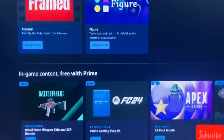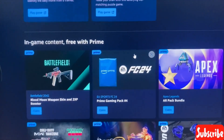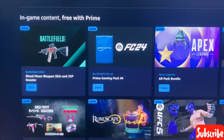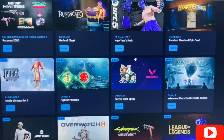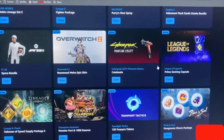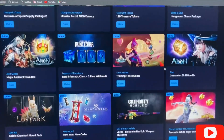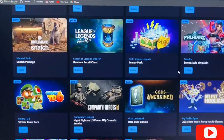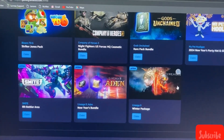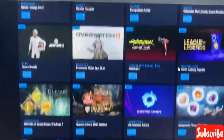There are daily challenges available and in-game content also free with Prime Gaming. You can see content for Battlefield, Apex Legends, EA games, PUBG skins, Formula One, Cyberpunk, League of Legends, and so much more — all available for free with your Amazon Prime Gaming subscription this month.